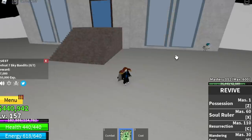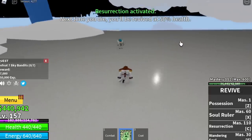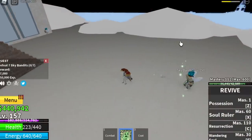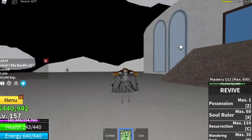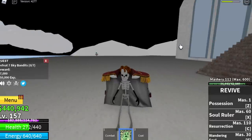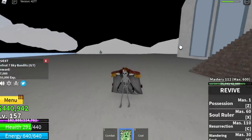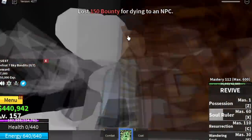Before we even reach that level, check out the Resurrection skill — our last skill at Mastery 110. If you die, you go into the Brook Form — Skeleton mode with 50% HP. You can still use your skills, and it's one extra life. But don't die while in this form, because it's game over.